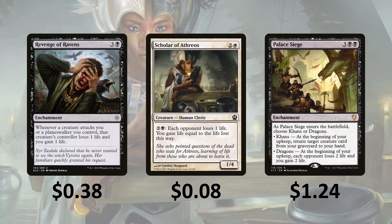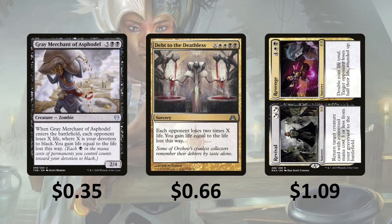Scholar of Athreos — you pay 3, each opponent loses a life and you gain life equal to the life lost this way, so if you have extra mana you can use that. Palace Siege — you choose Khans or Dragons when it comes in; Khans: at the beginning of your upkeep, return target creature card from your graveyard to your hand; or Dragons: at the beginning of your upkeep, each opponent loses 2 life and you gain 2 life. Gray Merchant of Asphodel — when it enters the battlefield, each opponent loses X life where X is your devotion to black, and you gain life equal to the life lost this way. Debt to the Deathless is a good way to finish off a game — each opponent loses 2 times X life and you gain life equal to the life lost this way. Revival to Revenge — the revenge side doubles your life total and target opponent loses half their life rounded up, which is going to be super useful because you're going to be way ahead.